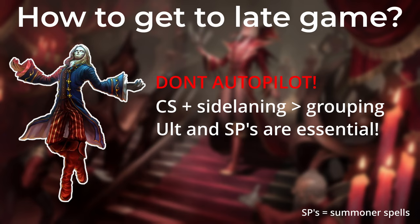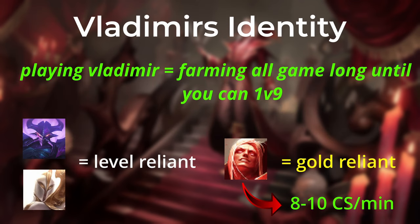Instead of fighting and grouping you should always focus on farming minions, farming jungle camps, and trying to collect shutdowns from objectives or enemies. It can be very tempting to join fights when you see both teams grouping on the map, but when you don't have your ultimate up or you have no summoner spells, you just have to accept that the best play is to collect minions in the side lane. That's just how Vladimir works — playing Vladimir equals farming all game long in order to finally carry.